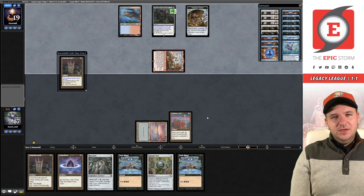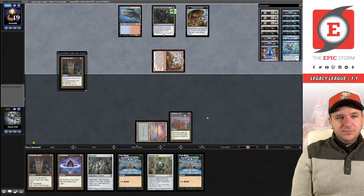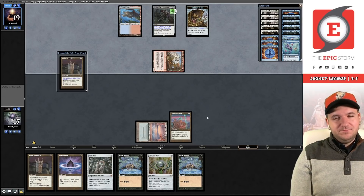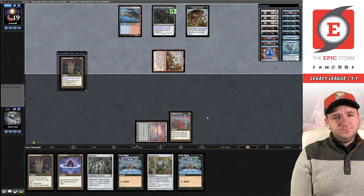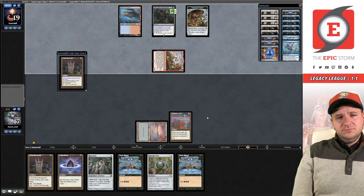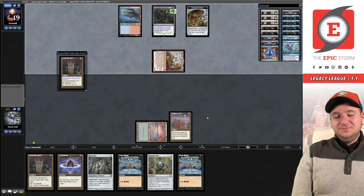Another Grim Monolith for them — they might want to cast that. It also allows for easier Grindstone activations, and it mainly answers our Defense Grid. Or maybe some sneaky card — though there's no way this deck plays Null Rod. I'd be shocked if they had it.